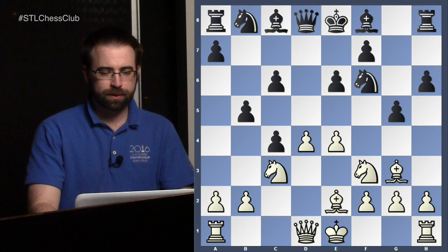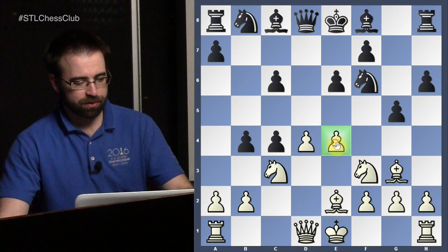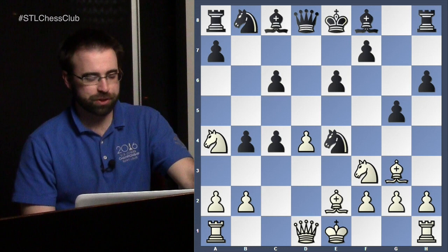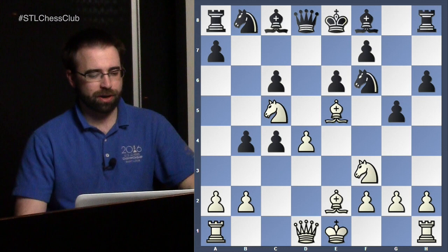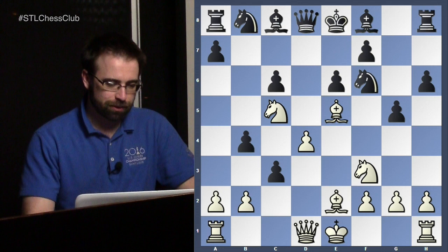Knight b to d7 is a mistake. Another interesting mistake is b4, with the idea of removing the defender of e4, and I want to show this game just for one move I want to show you. The idea: we move our knight and they take our e-pawn — what's so bad about this? It looks great, I'm about to take your bishop. Well, we're going to move our Bishop to e5, attacking the rook. After your knight drops back, we can bring our pieces in. It's all about having the more active pieces — that's going to matter a lot more than the material.